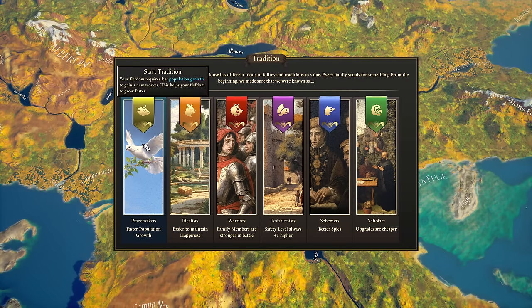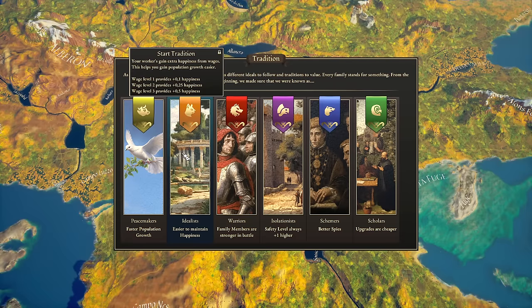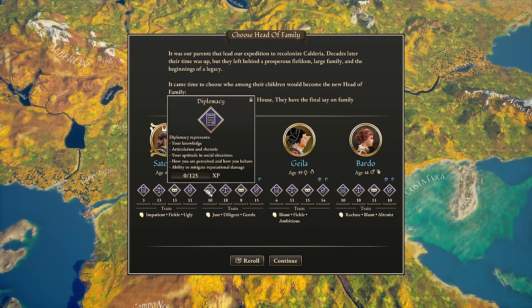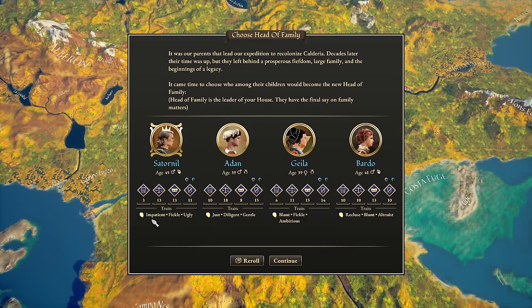We'll go with Idealist — I find that works pretty well for happiness bonuses. Then we've got to pick our starting family. Your starting family in this game does the exact same Crusader Kings thing we're all accustomed to — they're going to have little traits, and those traits matter for their overall stats.